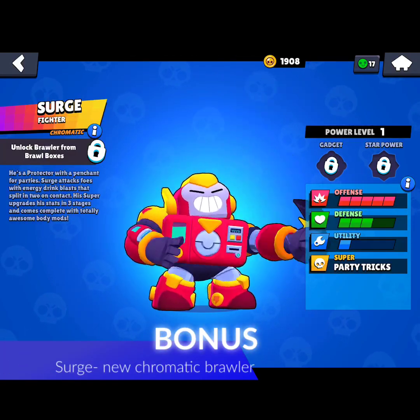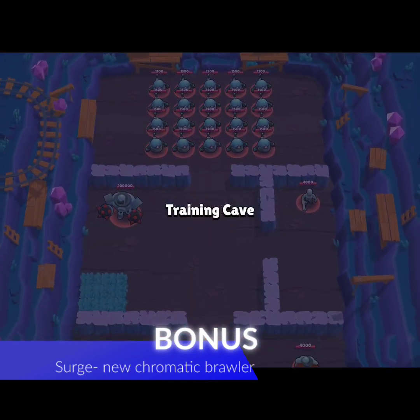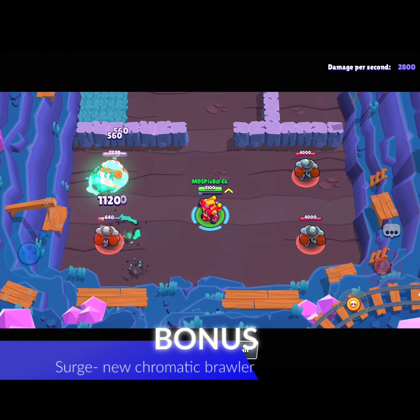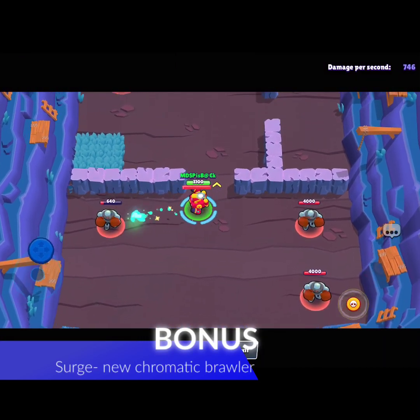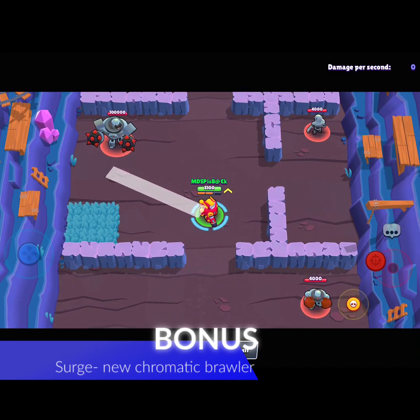So this is Surge — Surge is a new chromatic brawler and an awesome attacker. His attack splits horizontally after hitting one enemy. The best thing about Surge is he charges his super really fast — if you attack the opponent three times, his super gets reloaded.